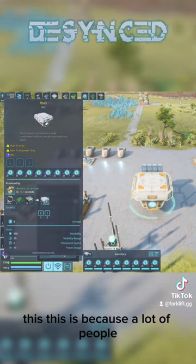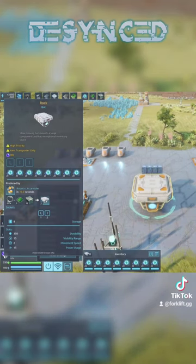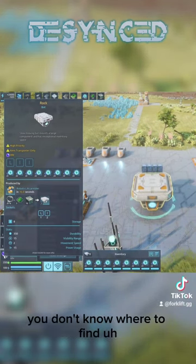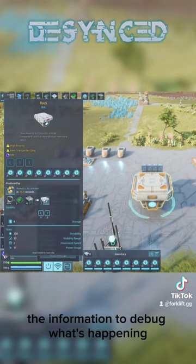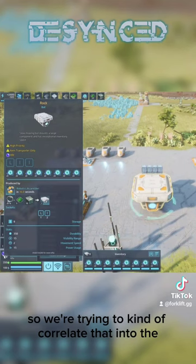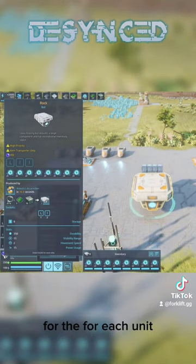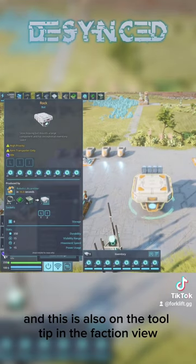This is because a lot of people, when something goes wrong, you don't know where to look — you don't know where to find the information to debug what's happening. So we're trying to correlate that into the tooltip for each unit. This is also on the tooltip in the faction view.